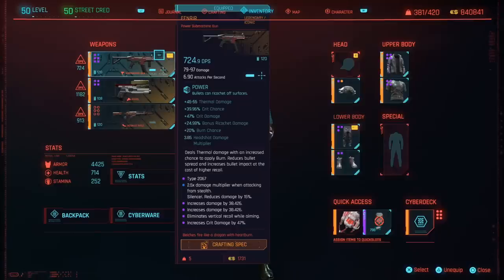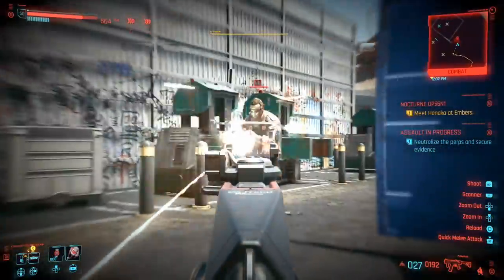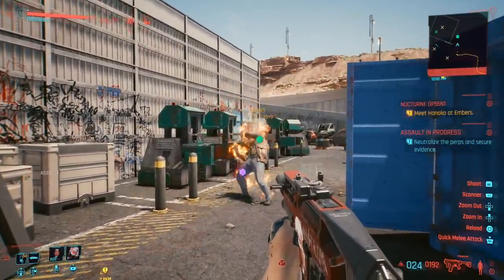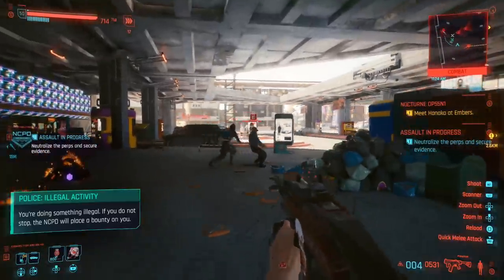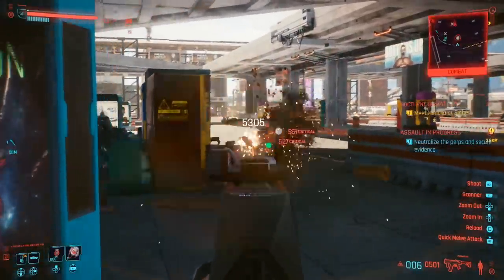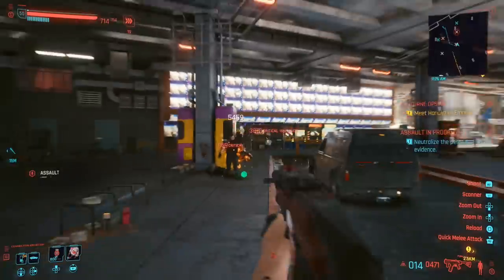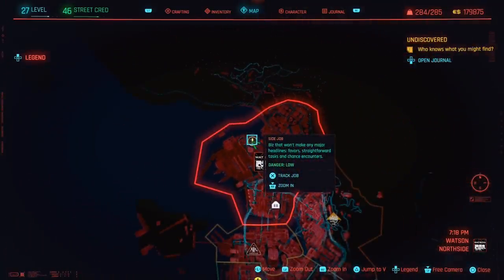Now this brings us to the really awesome iconic Fan-Nar SMG, which actually sets your enemies on fire. It has really amazing aim and accuracy. By default it provides thermal damage to apply Burn to enemies, it reduces bullet spread making it really concentrated, and it increases bullet impact — at the cost of a bit of higher recoil. But you can compensate for that with mods, like the one that reduces horizontal recoil entirely, making the weapon really amazing.